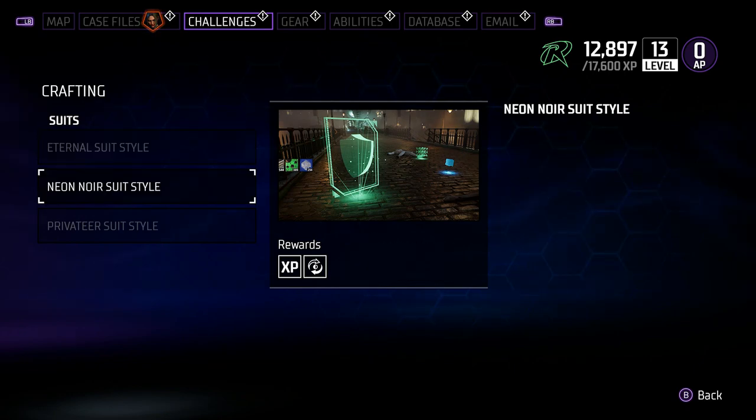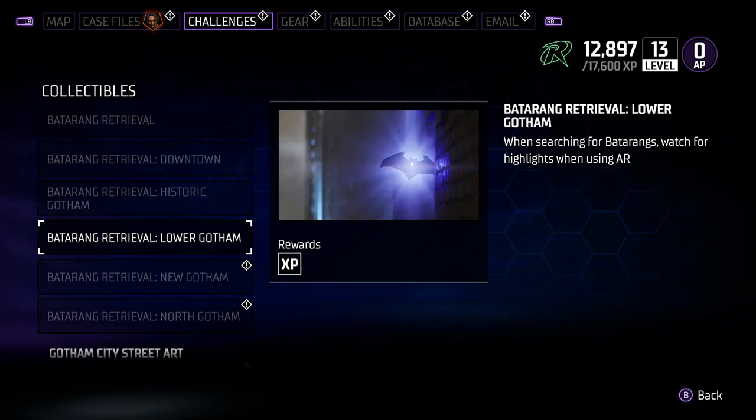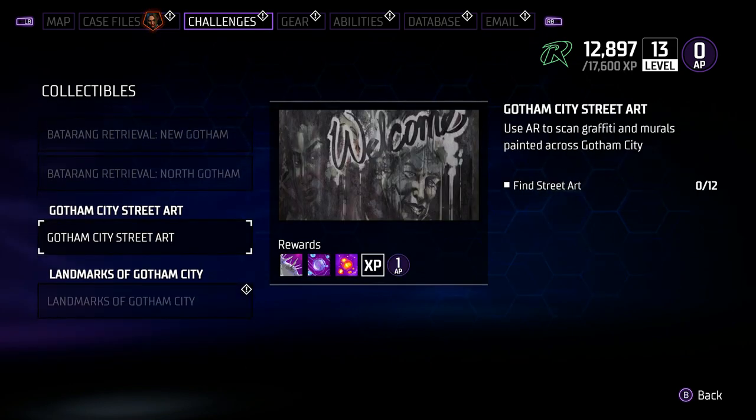Now that we know that, we can look through other things to see if they're going to give us any as well. For example, this one right here on our collectible challenges — collecting 60 Batarangs is also going to give us a new transmog. It's going to be a bit out of the way, but at least you know you're going to get a nice unlock when you do it. You will be able to get these throughout the game on certain main campaign missions as well. But even though you now know how to do that, how exactly do you go about crafting them?